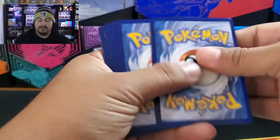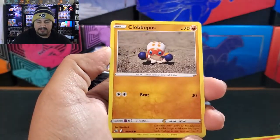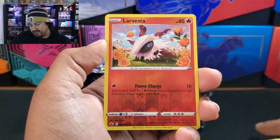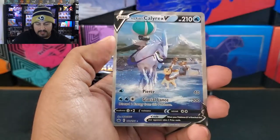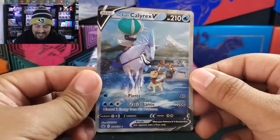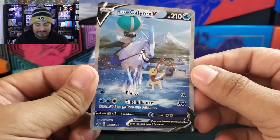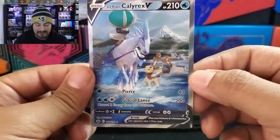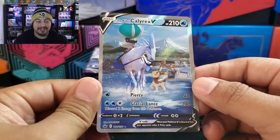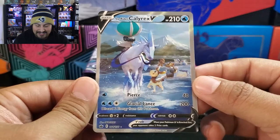Next pack: Grookey, Sneasel, Weedle, Farfetch'd. Larvesta is our Reverse. And — nice! Definitely will take that: Ice Rider Calyrex V. I think I pulled this alternate art before, or maybe I pulled the Shadow Rider. Still a beautiful card, and this is not a Secret Rare, so we can get another alternate art, and we could possibly get maybe one of the Secret Rare alt arts — like Blaziken VMAX, or the Golden Snorlax. Really, really nice pool. Alright, so the right side is starting off really hot.